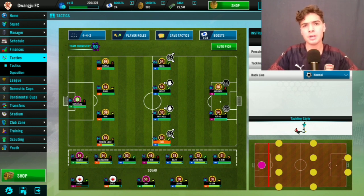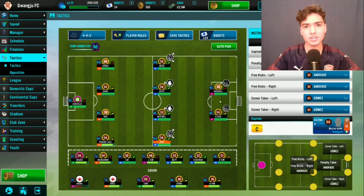For tackling style, set it to hard rather than aggressive. Aggressive tackling makes you very prone to red cards, which you don't want. Hard tackling means you'll pick up a few yellow cards here and there, but you'll win firm tackles. For the back line, keep it balanced — normal. A high back line leaves your defense exposed, and a low back line keeps defenders out of counterattacks.